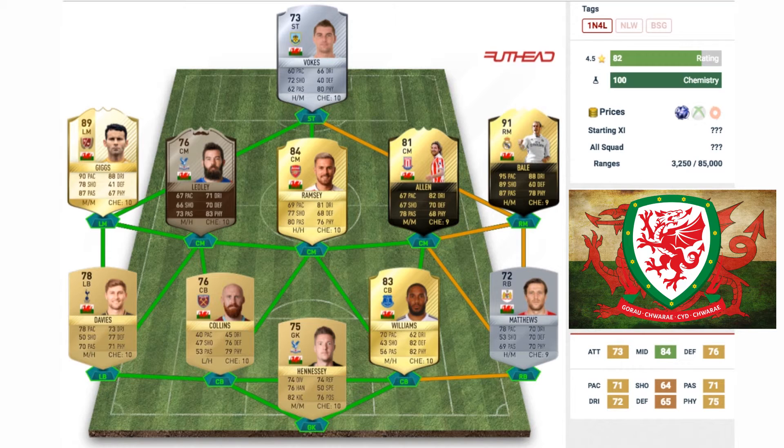The man to finish up the team is Wales' number one — Gareth Bale. This is his 91-rated first inform card, and I'm definitely sure he'll get more cards in the future, potentially even a striker card. As of making this video, his highest rated card is the 91-rated right mid card. He's got 95 pace, 89 shooting, 87 passing, 88 dribbling, and 78 physical. His 60 defending isn't bad either — Bale did actually start out as a left back. That is the best possible Wales team as of recording this video.